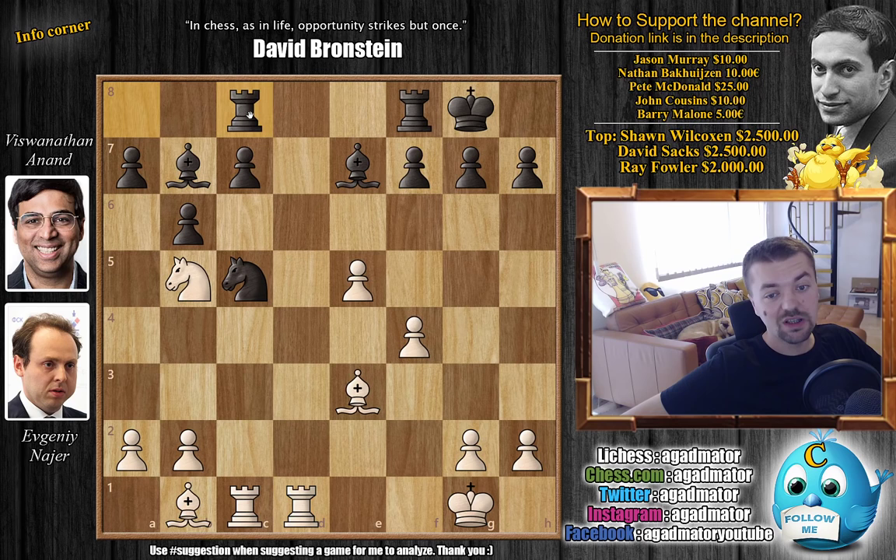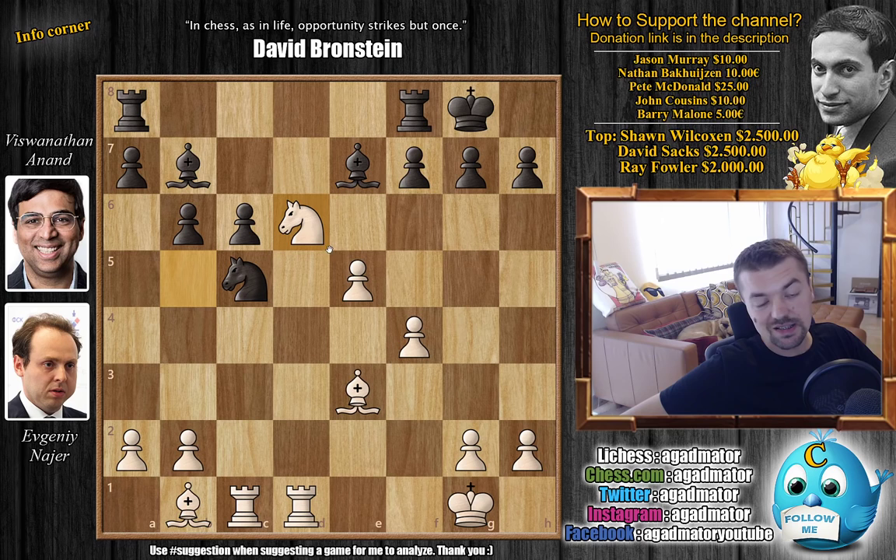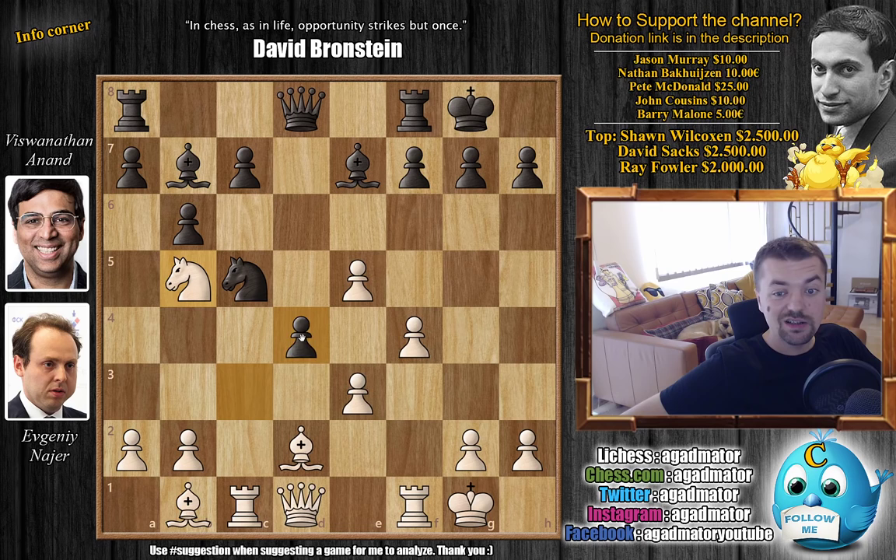After rook f captures on d1, how do you defend? There's no good way — you can either play something like rook a to c8 or rook f to c8, and then just b4 kicks the knight away and you win the c7 pawn. Or if you try something like c6, which saves the c7 pawn, but then you give the control of the d6 square to white — knight d6 — and this is just a beautiful position for white.